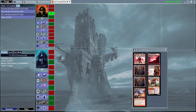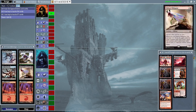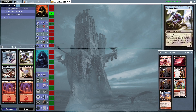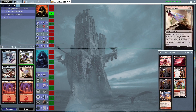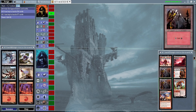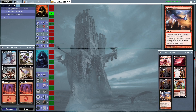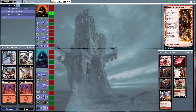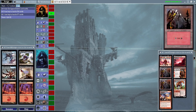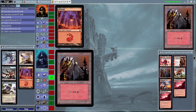Next up, we have the hands. We have a 2 to 4 ratio — interesting hand: 3 blue cards, 1 three-drop red card, and 2 burn spells. Not the best hand. We have 3 lands here, 4 cards, no 1-drop creatures though. Just some burn and a saga, not a shrine. Mountain's going to come down and turn's going to pass. Another Mountain comes down and turn passes.